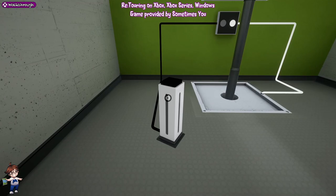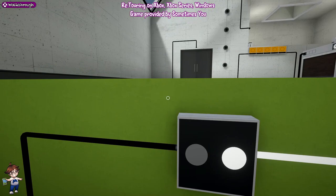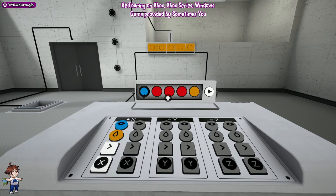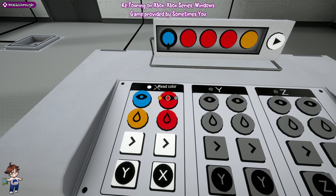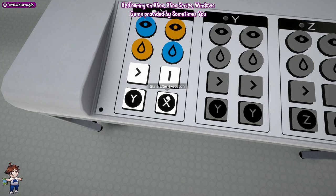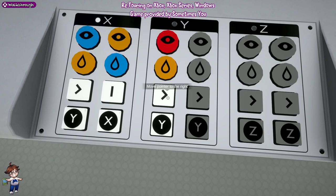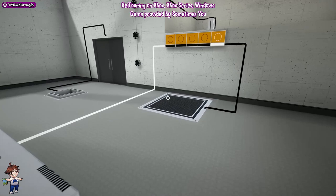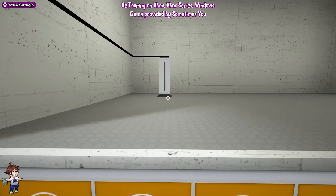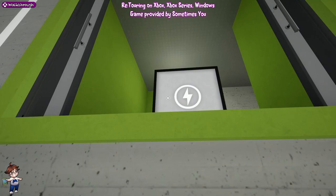Press the button - this introduces you to timed buttons properly now. From the left, we're going to do: blue, orange, right, Y; orange, blue; pause, X; red, orange, right, Y; orange, orange; pause, X. Play it and then leg it straight onto the platform - we need to press the button in front of us, then come back onto the platform, grab the box, jump down, put the box in the slot, and there we go.